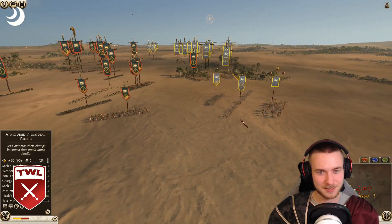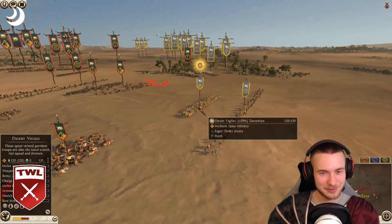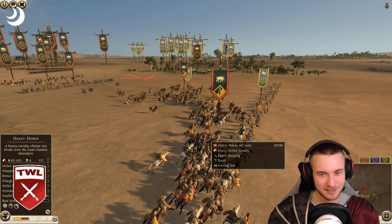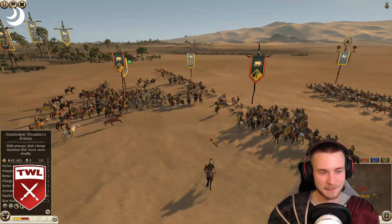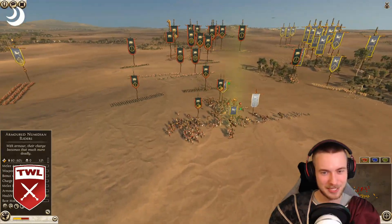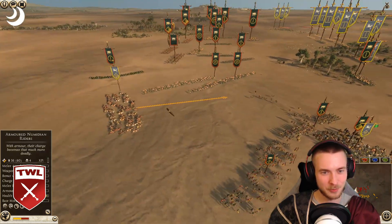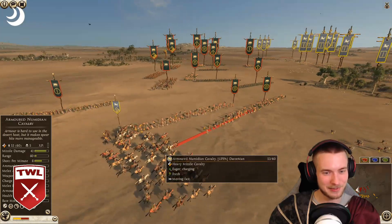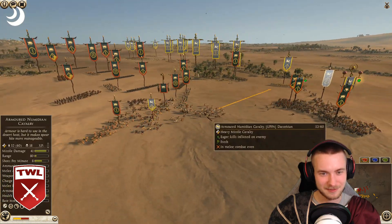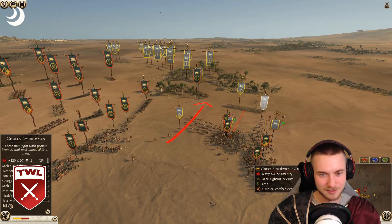That's the risk Darce is taking. The Slingers are going to be tough to protect as we see Heavy Horse coming in — almost sacrificing his Tribal Slingers. The Slingers will be killed. Darce has got to get away with that unit. That Slinger's gone. Looks like Mors is just focusing on this right flank.